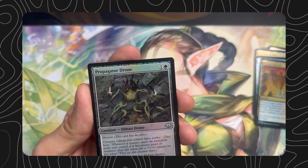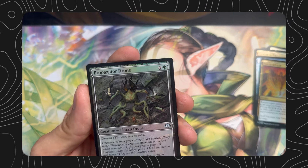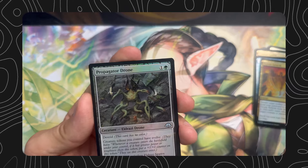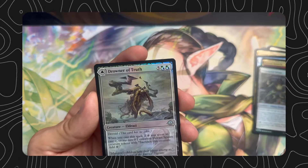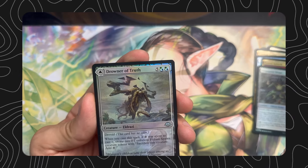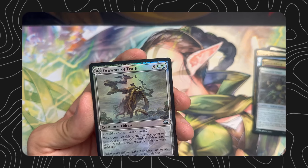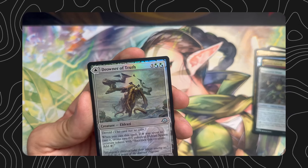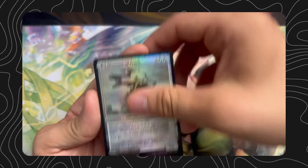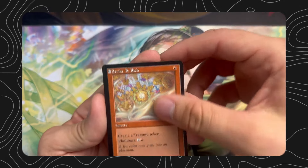Propagator Drone — one and green, 2/2 Eldrazi Drone, the void creature tokens you control have evolve. And then three and a green, create a 0/1 Eldrazi Spawn token that taps for mana. Drowner of Truth — five hybrid green-blue green-blue Eldrazi, 7/6 with the void, when you cast a colorless spell to cast it, create a pair of colorless Eldrazi Spawn creature tokens with sacrifice to add colorless.